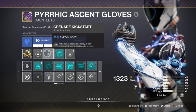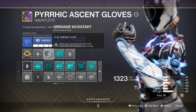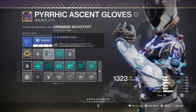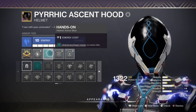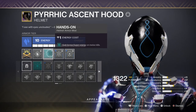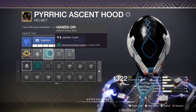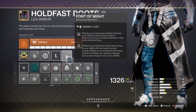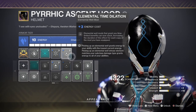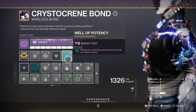You'll also want the Grenade Kickstart mod for an extra boost of grenade energy upon use, and the Absolution mod to cover all ability recovery. Your melee stat should be aimed at 70 so you can utilize the Hands On mod, which grants super energy on powered melee kills and also triggers Trinity Ghoul's exotic perk immediately. When combined with elemental armor mods, this increases the chance to drop an elemental well, which triggers Font of Might and the Elemental Time Dilation mod for an extended duration on Font of Might. This then feeds back into the Well Potency mod for even more super energy regen.